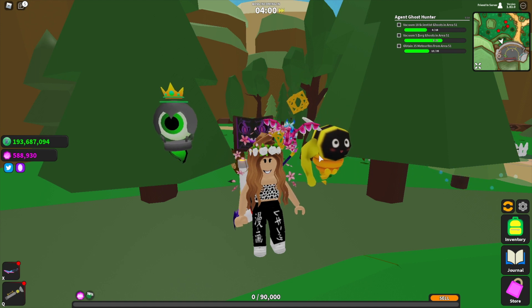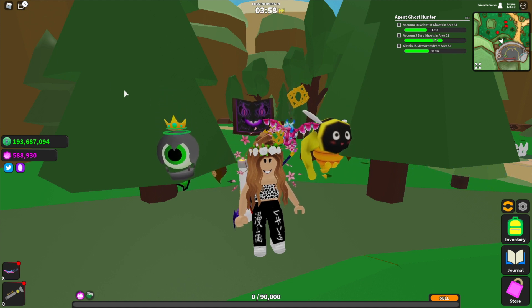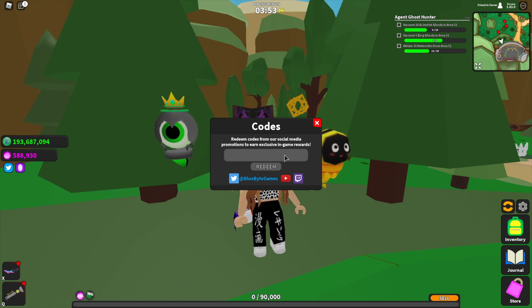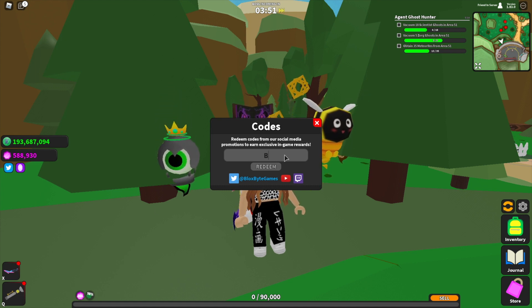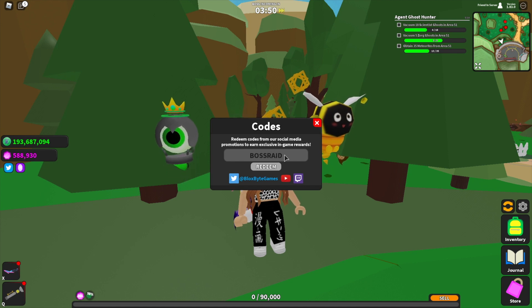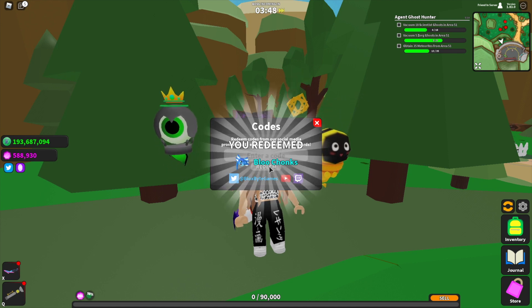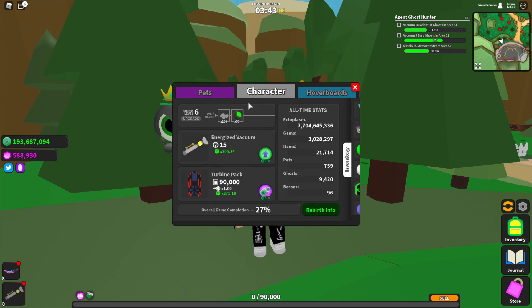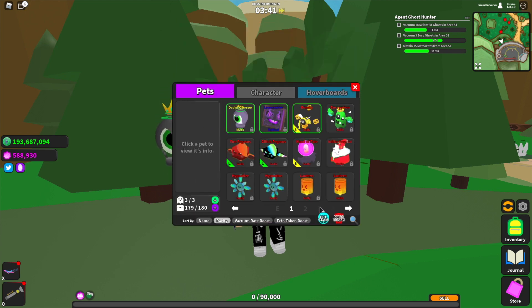Let's check out the code. If we head over to the left side of our screen where we've got the Twitter icon, here is our codes box. This code is all in capitals: BOSS RAID. Let's redeem that one — it gives us the rare pet Blue Chunks.